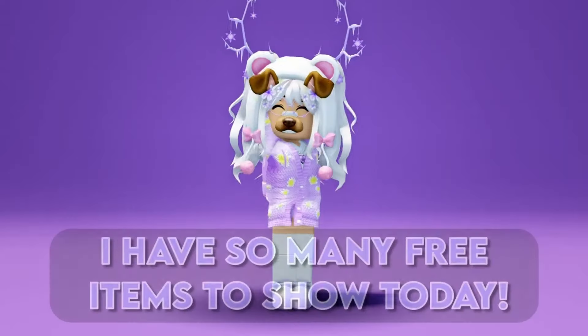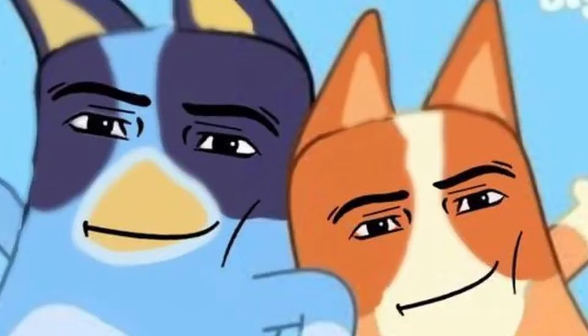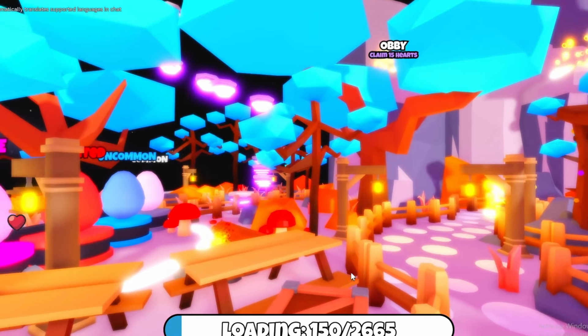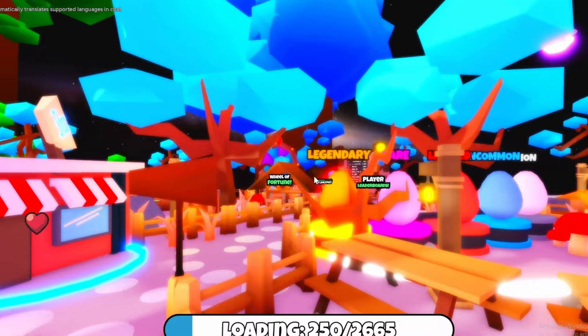Hello, I have so many free items to show today. I hope you enjoy! To get this free item, you have to join a game called AFK for UGC. Once you join, you will have to choose boy or girl. For this item, you will have to click girl, and once you're in, you can go AFK for this item.